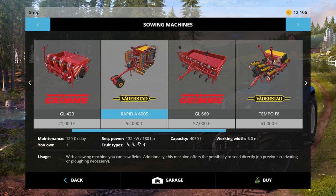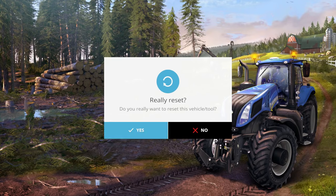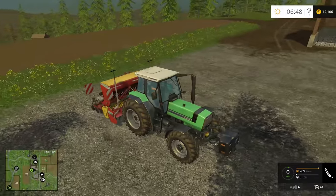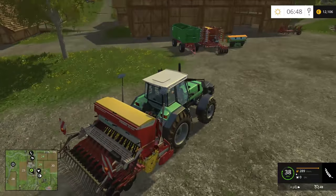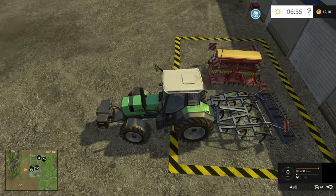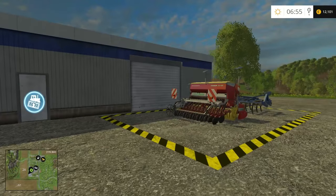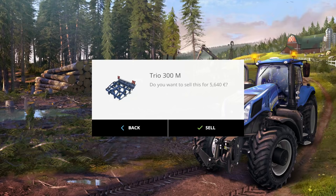We buy the Väderstad Rapid and reset it to the farm, then sell the old cedar and cultivator at the dealership. One thing that does not change between easy, normal, and hard modes is the value of your equipment — it costs and sells for the same amount in all three versions. So we now have a nice starting balance of $26,000, with $200,000 owed to the bank.